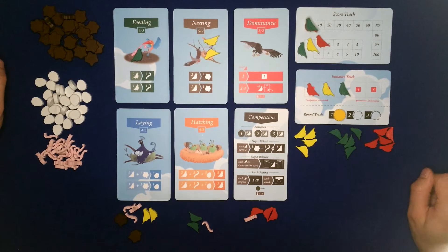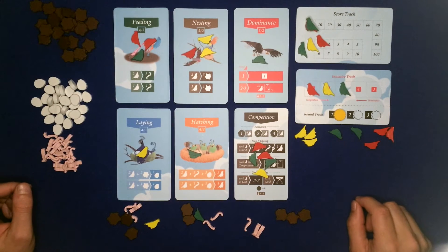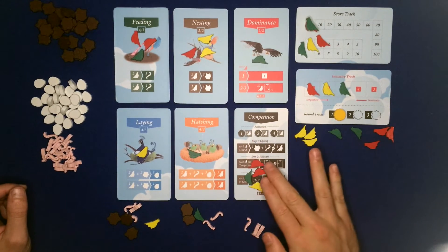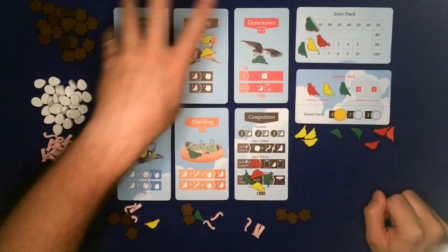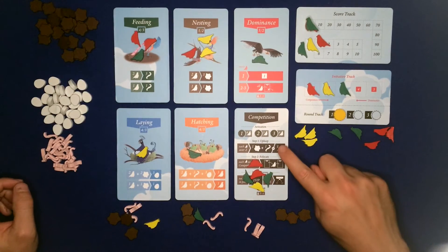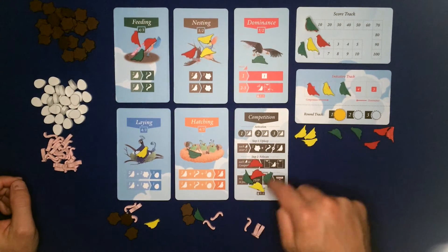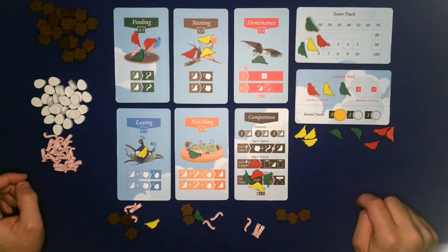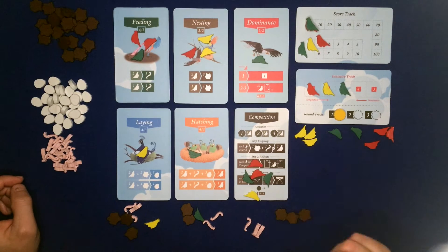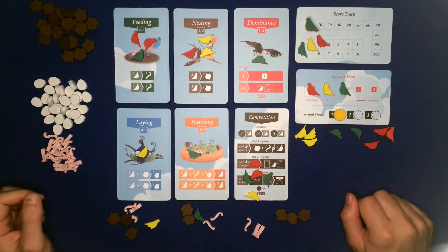The competition card is used for scoring. The first thing to look at is the activation zone - this tells you when this card can be activated. Unlike the other cards which can be activated by anyone with a bird on them, this card can only be activated if there is a total minimum number of birds on the card. In round one there must be at least four birds, so with five we're okay. It can be activated by someone who has a bird on that card. Let's say yellow is going to activate it.